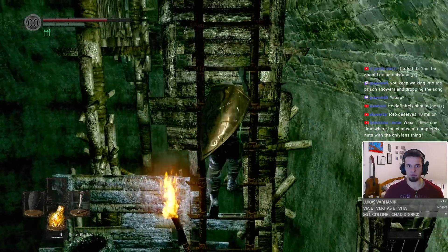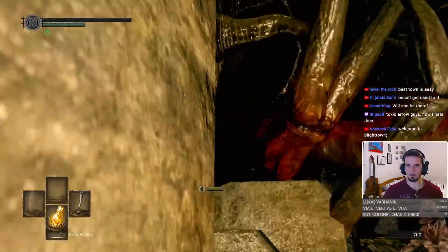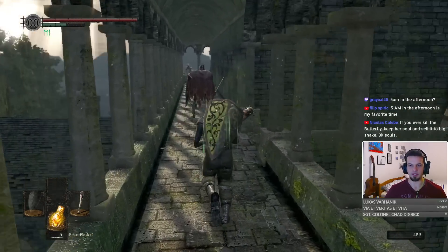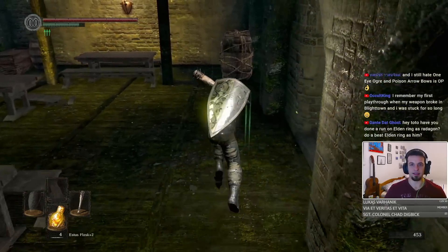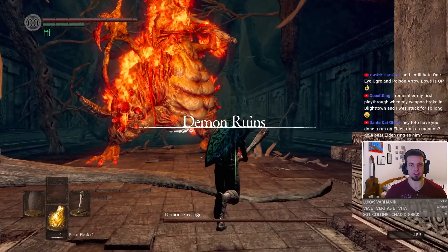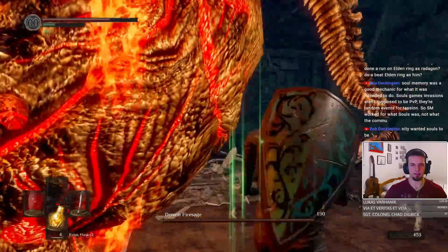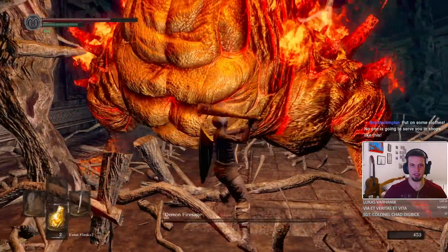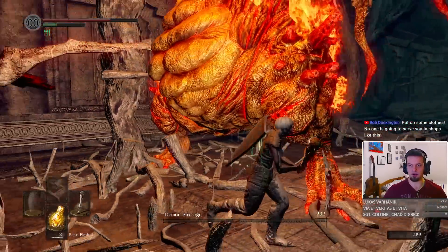A very peculiar position in Blighttown as well. I got destroyed by the Tentacle Monster. There is a fog gate somewhere in this place, inside this building over here. Where does it lead to? Demon Fire Sage. But at least we have access to Izalith. I'm pretty sure this guy bleeds. That's why clubs are OP, boys. For all these easy peasy bosses we are using the club. You're just a weaker Earthen Avatar. Good fight.